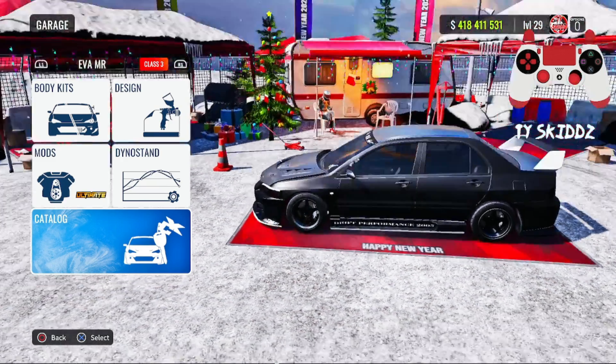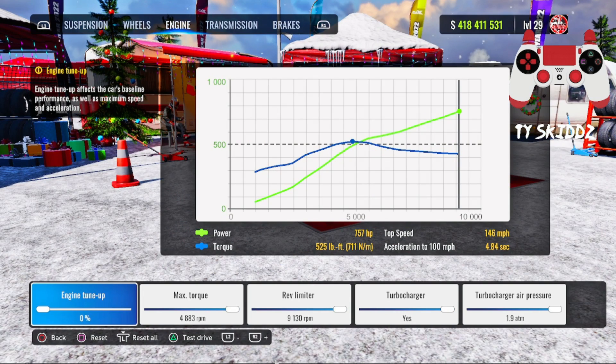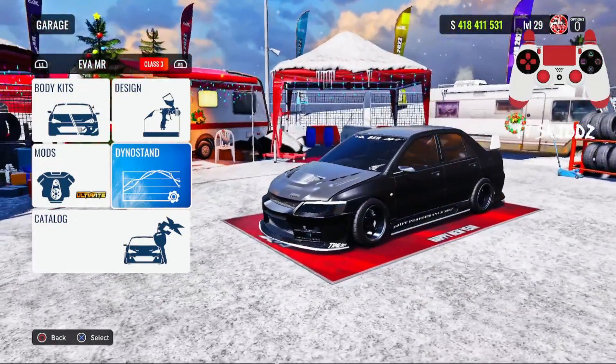What's up guys, it's your Bowtie Skids here, and today we're back with another CarX Racing Online video. In today's video I'll be showing you guys my ultimate drift setup for the EVA MR. Now if you're wondering if this is a comp tune — no, I don't really consider this a comp tune. It only has 757 horsepower; most comp tunes usually have at least a thousand. In today's video I'm gonna be showing you the tune, some gameplay, and things of that nature.